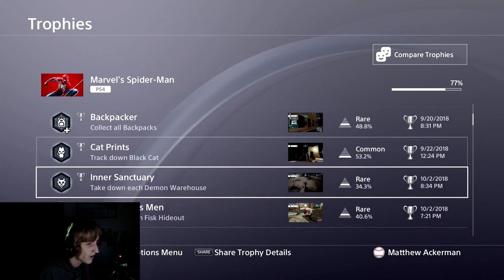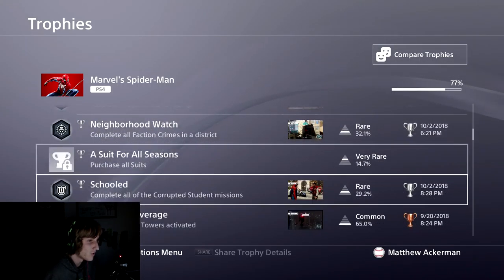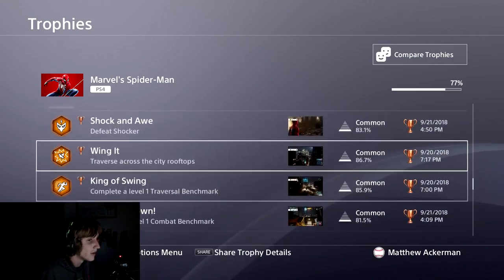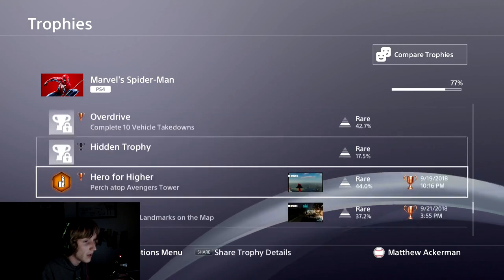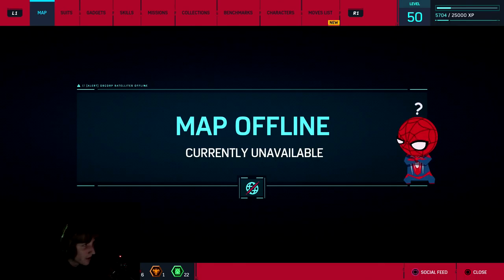The trophies are not that hard: 100% of Manhattan, that's what I'm trying to do right now; purchase all suits, I'm almost there; complete all research stations, I'm going to get that very soon. I just have to look up these hidden trophies — I think one of them is you have to read all the Daily Bugles, so I'm going to have to do that as well. I'll see you guys in another part.